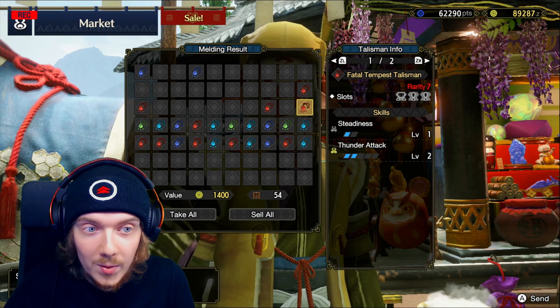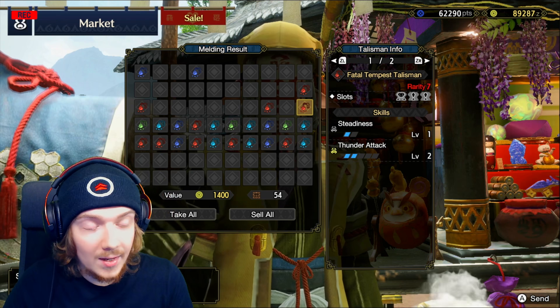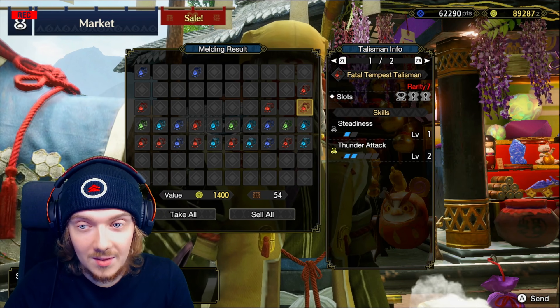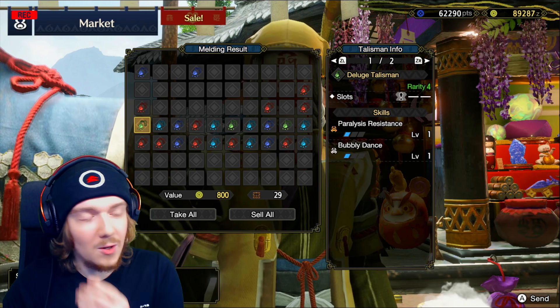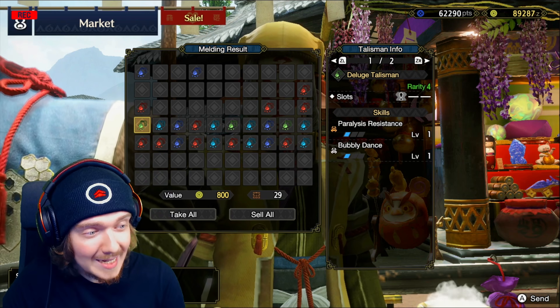Steadiness one and Thunder Attack two with a two-one and a one slot — if you're doing a thunder bowgun build that could actually be pretty nice. I feel like we haven't got anything spectacular yet, which is such a shame because this is 50 talismans we just rolled.